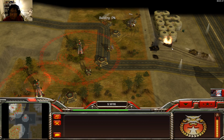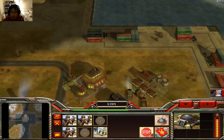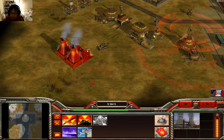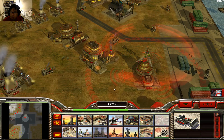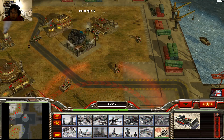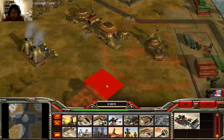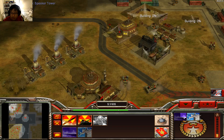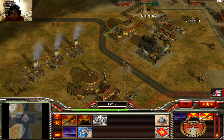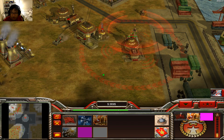Jesus! Here we go guys. How are we looking here? Black napalm — we're gonna get that for sure. Some more Gatling tanks. Build some nukes because we definitely got enough cash. We actually got plenty of cash, so we could technically buy everything, which is exactly what we're gonna do.